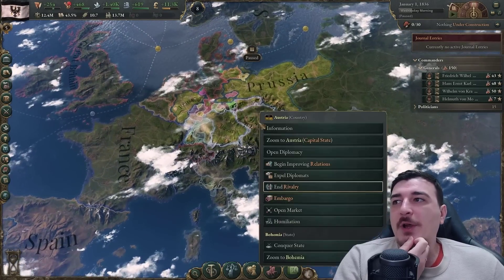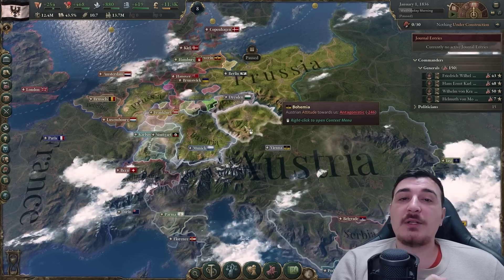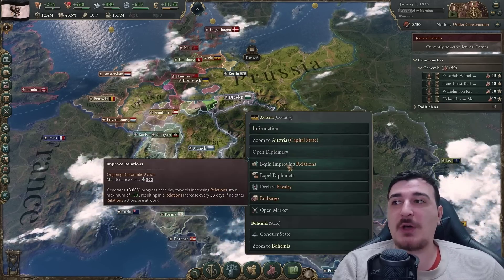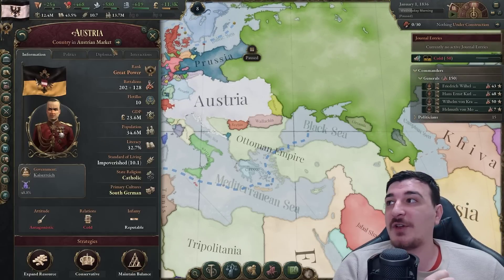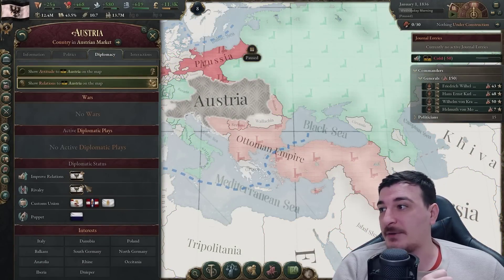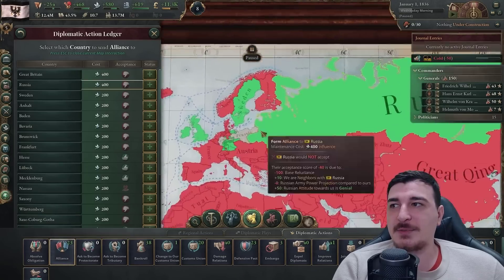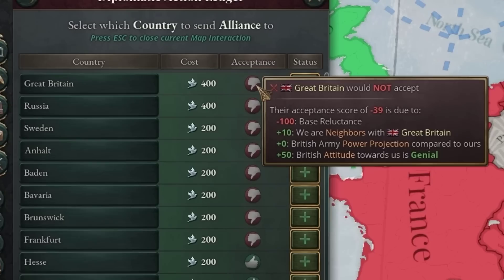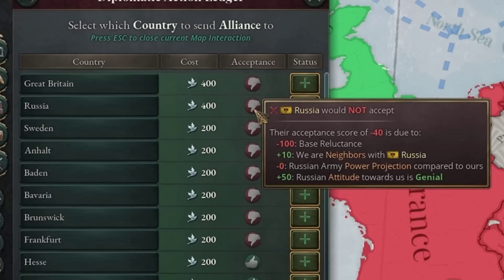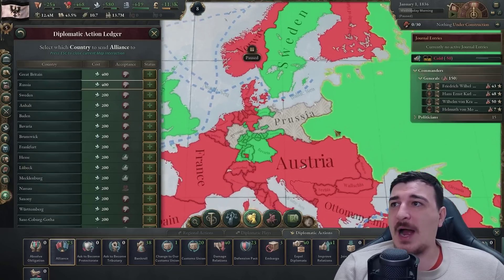Before going into the economic part, we're going to end the rivalry with Austria. Remember, we want to diplomatically form Super Germany, so we must not be rivals with them. We're actually going to improve relations with Austria and instead rival whoever they rivaled. Right now they haven't rivaled anyone, but they'll most likely rival the Ottomans. Looking at our diplomatic actions, Russia is at minus 40 so if I improve with them a little bit, I might get that alliance. My goal is to get Russia as an ally.